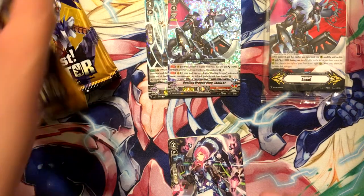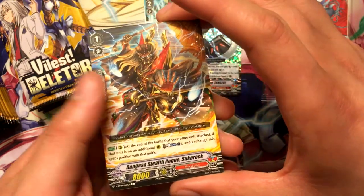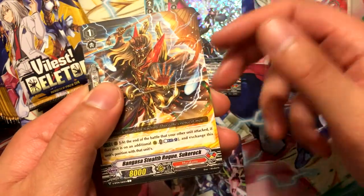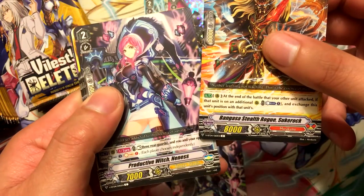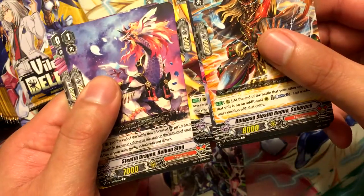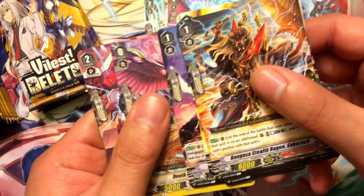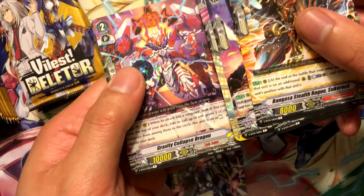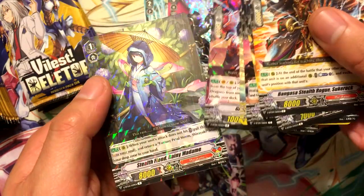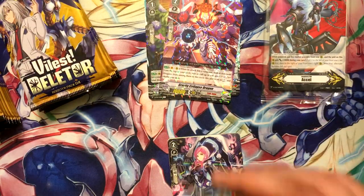I heard a lot of people were looking for it, so it'll make good trade fodder I guess. Next pack: Bengasa Stealth Rogue Sukurok, Productive Witch Nenis, Stealth Dragon Midoro Pyro, Stealth Dragon Raku Slug, Death Feather Eagle which was in the structure deck, Gravity Collapse Dragon - looks pretty cool - Stealth Fiend Rainy Madam. What is with all the Murakumo? I don't want it.